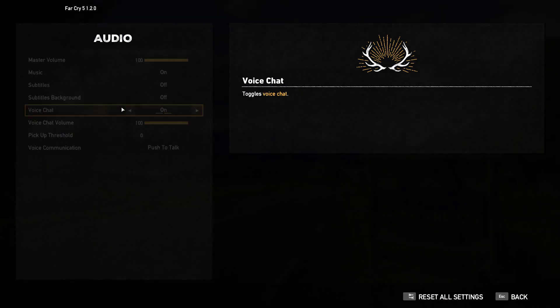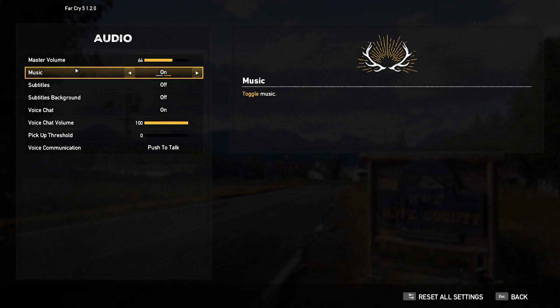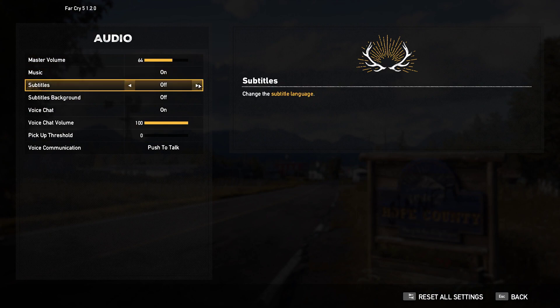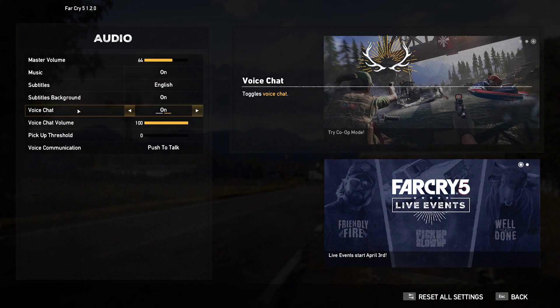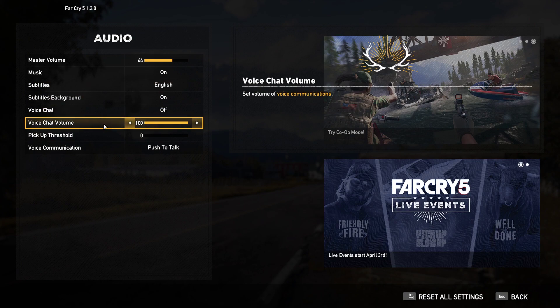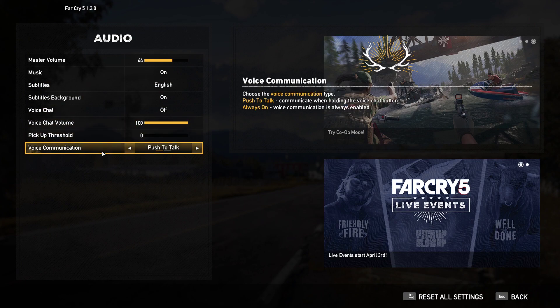Going back, under Audio we have Master Volume — I'm going to turn that down a bit, maybe right about there. Music on, Subtitles on, Subtitles Background on, Voice Chat on. Voice chat volume I'll kill that — it'll be irrelevant. We also have Pick Up Threshold and Push to Talk.